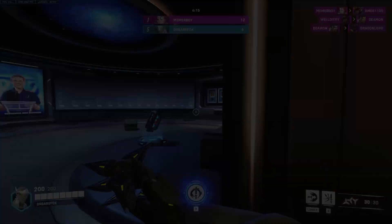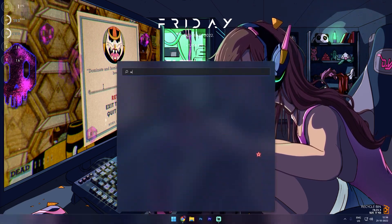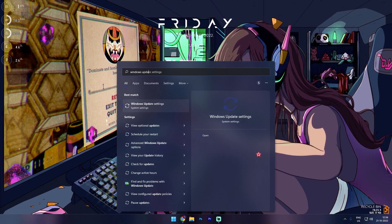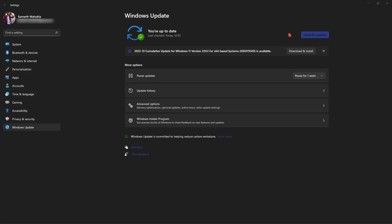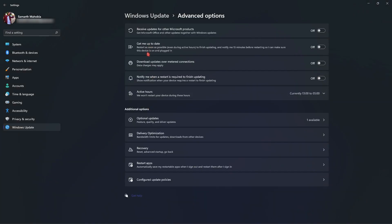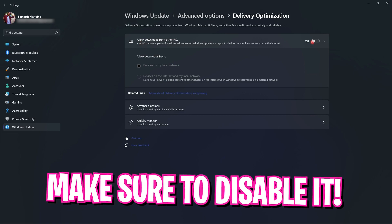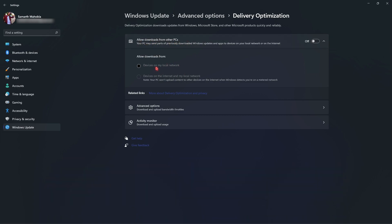The first thing you have to do is look up Windows Updates and make sure that you are up to date with no pending updates, as that can cause performance issues on your computer. Once checked, go down to Advanced Options, find Delivery Optimizations, go into it, and make sure that you have turned off 'Allow downloads from other PCs' — that is going to save a lot of bandwidth in the background.